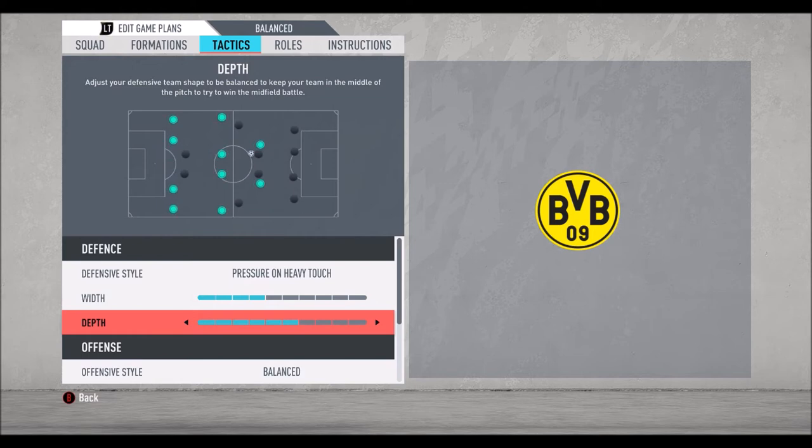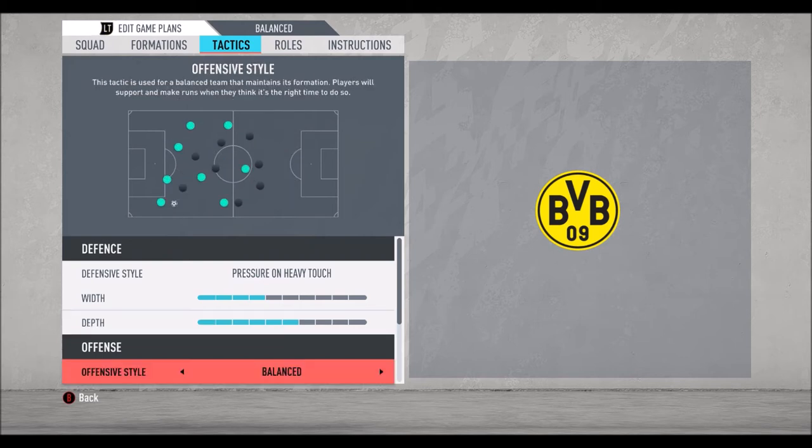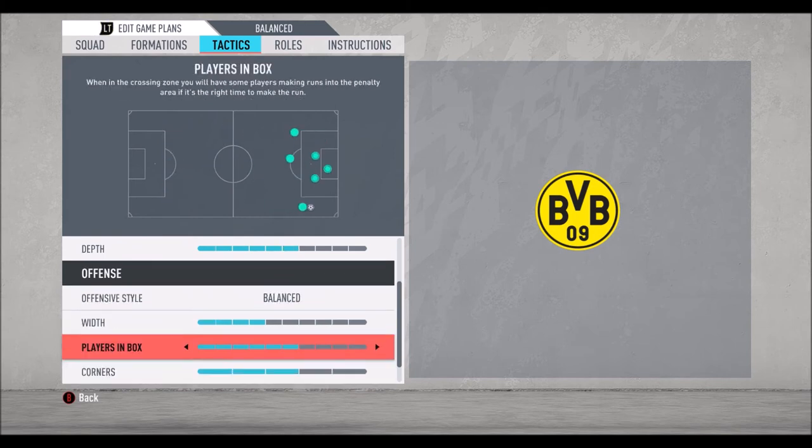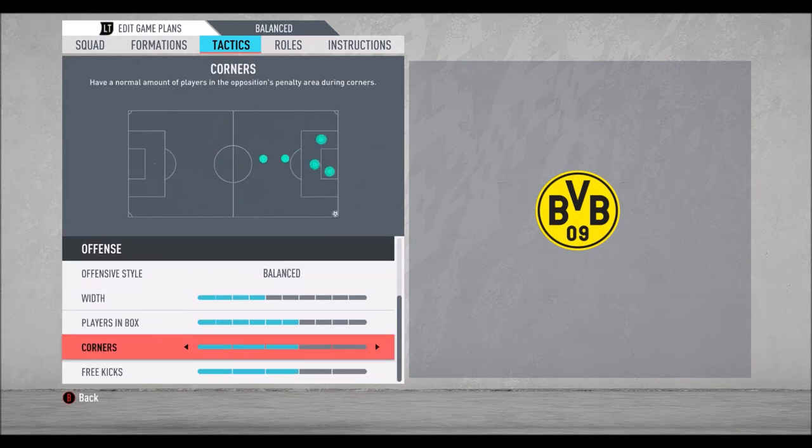We have one very fast center defender and one slow center defender, so this is the maximum we can play with a hard defensive line — that's my opinion. Then offensive style: balanced with 4 bars, players in box 6 bars, corners and free kicks default.